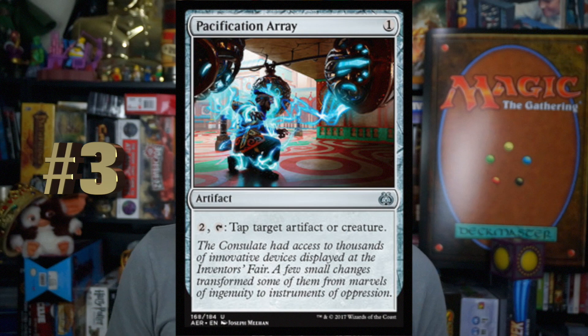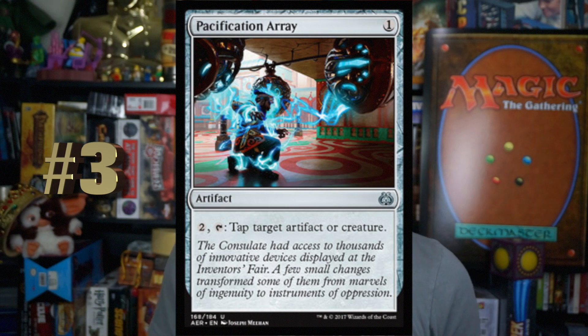Number 3, Pacification Array. One mana for an artifact. Pay two, tap — tap target artifact or creature. It's almost an Icy Manipulator, but you have to pay two each activation, which I think is fine in sealed. You're just going to keep tapping down their best creature or their best artifact if they're doing some shenanigans. I really like this card. It's only one mana, helps with Improvise, helps with artifact-matters cards. Anytime there's a card that can do this, I always take it. Two mana is not that bad.